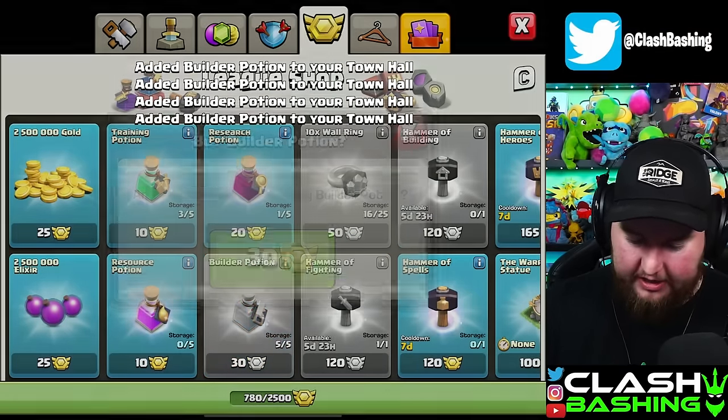Our little baby red air bomb is finished so we can drop that back down — two days five hours. I think we just stick with the air bombs here. We've got a decent amount of loot and I'll pop off one builder potion since we'll have this bomb done after that one finishes, then come back and get some more upgrades going.